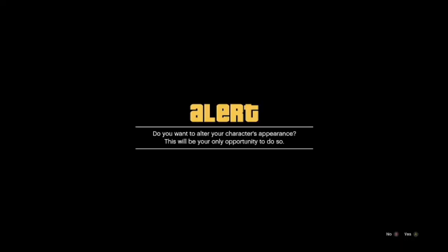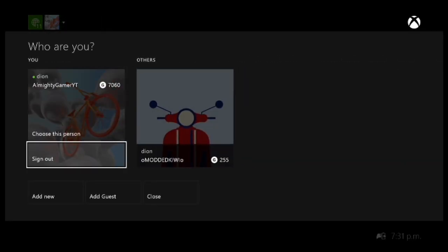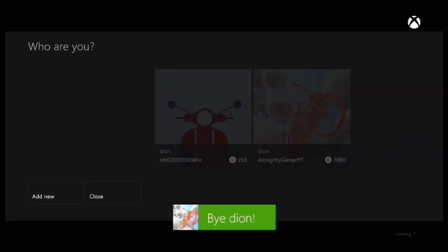Now you want to sign out. You can either unplug your router, disconnect from Wi-Fi, or sign out — signing out is a lot easier than any of those other steps. Now sign out, and it should kick you out of that screen and take you back into campaign.